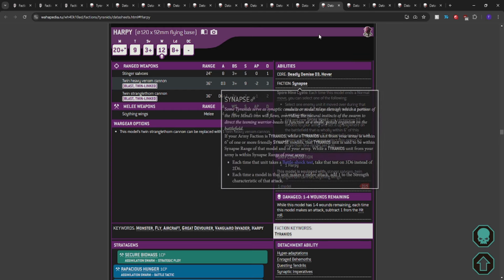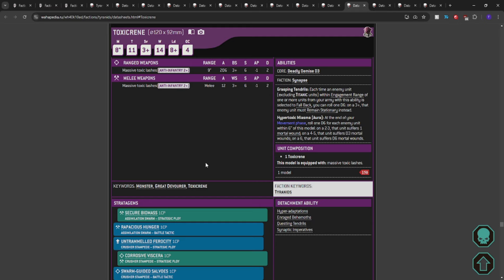The Toxicrene — I won't dwell on it because it's not that great, but if you were worried about infantry past the Haruspex, there's access to it: T11, 3+ save, 14 wounds, specializes in being anti-infantry. Hopefully this thing gets a massive points buff — down to 115 or so. The second it gets buffed accordingly, that's when I'll start telling you to bring it.